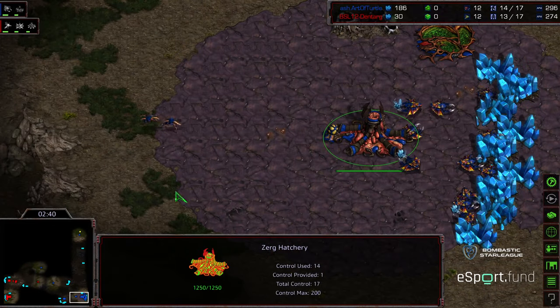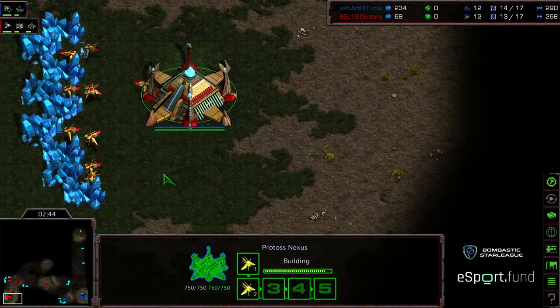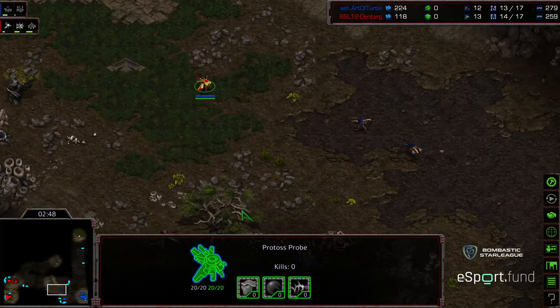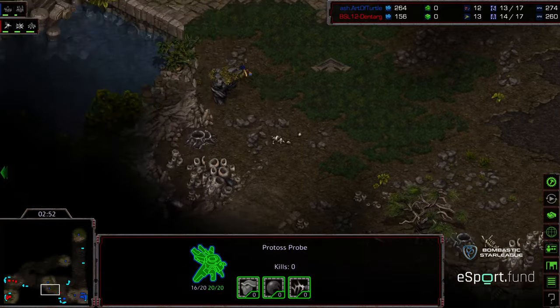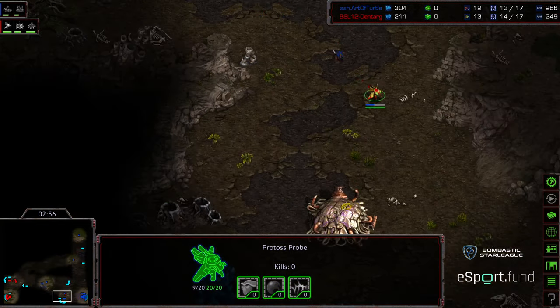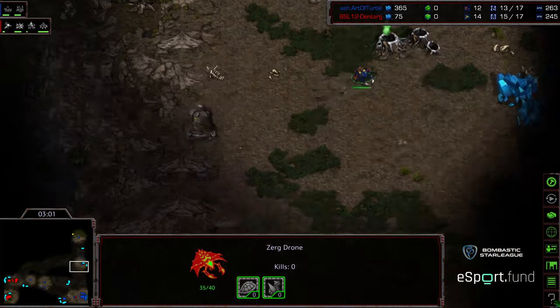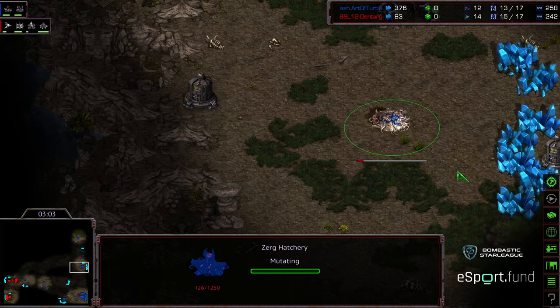We'll see how he opts to play in the follow-up. Another probe scout moving out for Dentarg — wants to make sure he gets that valuable information. Considering how long he was able to keep it alive in game one, I actually feel like that's an intelligent play. One zergling making its way towards the front, the second zergling getting distracted on attack move and working on that probe.